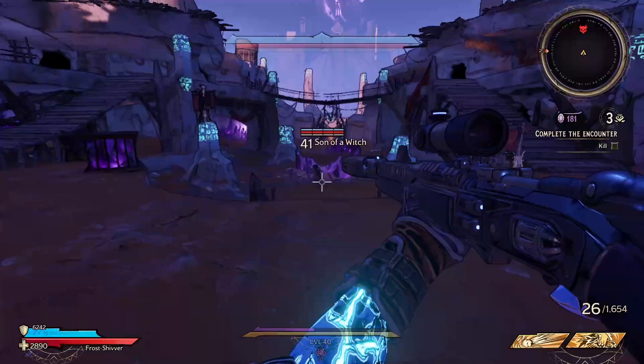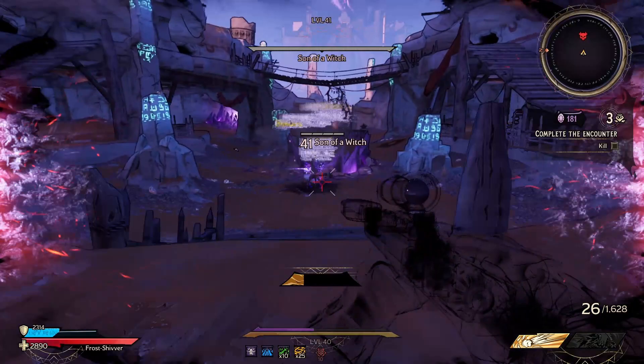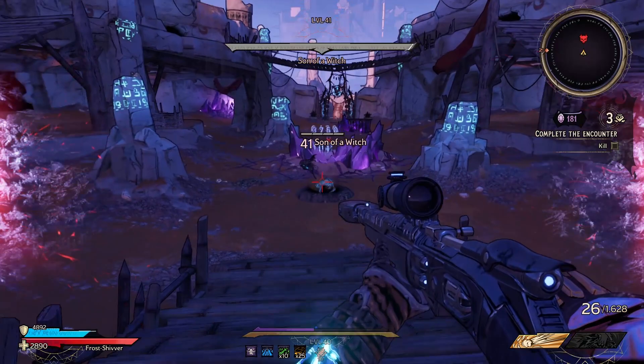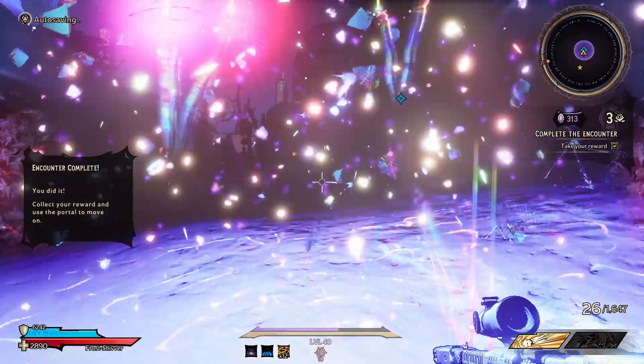Struggling just to kill this one bandit, but against a boss type enemy — just a witch — and now against everyone's favourite, a Son of a Witch. And you absolutely get melted on Chaos 10, by the way, and just like that, he's gone.